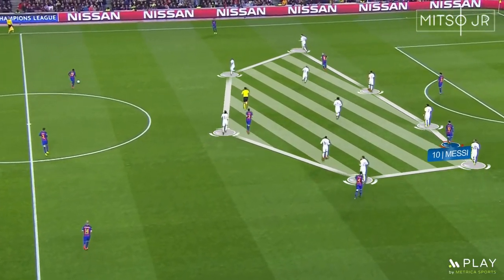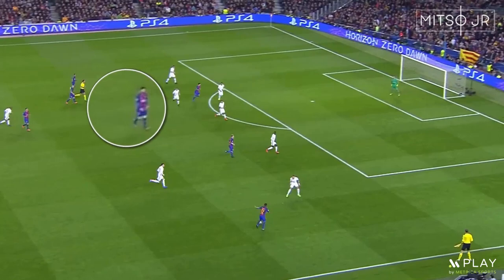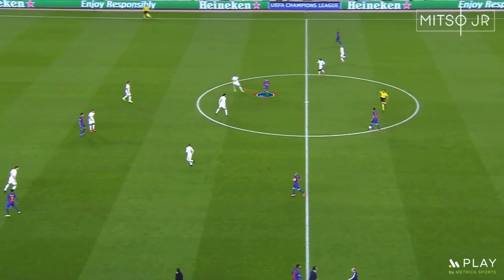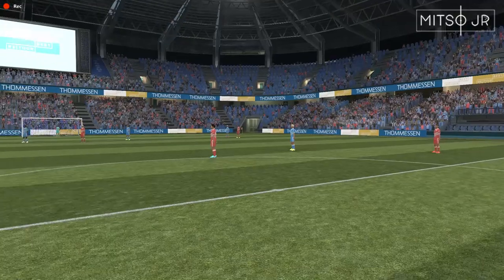Being positioned between the lines when you have the freedom to roam around can be tricky sometimes. You do not want to remain in one area for a long period, as this will make it easier for one opposition player to mark you. You can even concentrate on playmaking towards the spaces between the lines. Here, Messi drops down to receive the ball, then passes it to Neymar between the lines. Let's have a look at this from Messi's perspective.